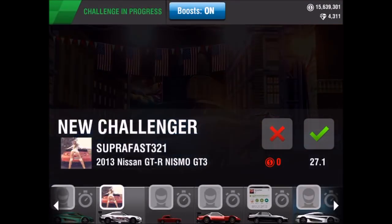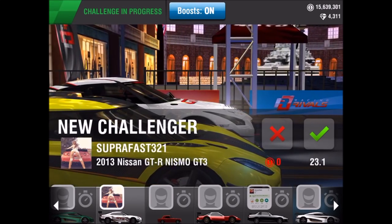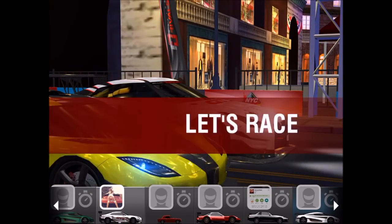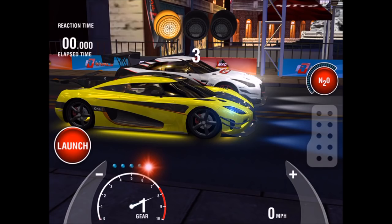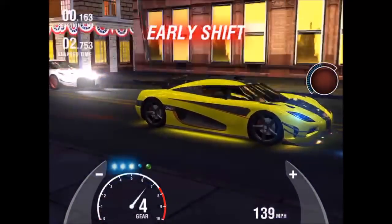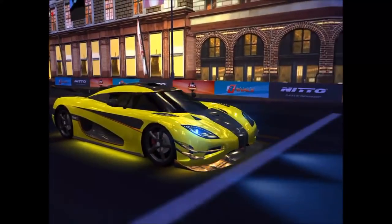New challenger — it's gonna be a Nismo G3. Now I could pink slip versus that, but I don't want to lose a K1 versus a Nismo G3. I'm just gonna take the free run. There's a different K1 in the lobby that might want to pink slip us. I see I messed up there — I still do the EVO launch, but you're supposed to do the release just a little bit sooner. If you do the EVO launch, odds are you'll get a traction loss on the K1.